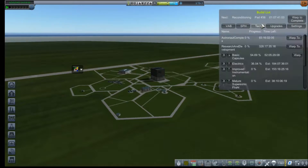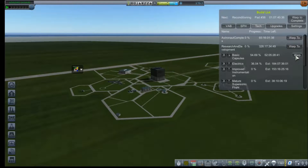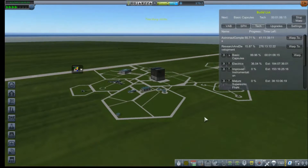The good news here is that in 52 days we'll unlock basic capsules, which hopefully will solve our crude spaceflight dilemma. Man, it's going to take a year to upgrade research and development? That sucks. In 52 days we'll unlock basic capsules, and there's really not a whole lot we can build until that's done. So we're just going to go ahead and warp — takes us way out into June of 1957.